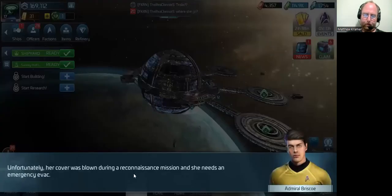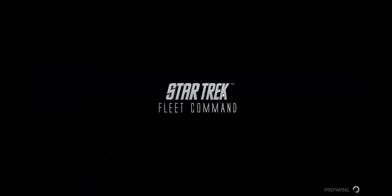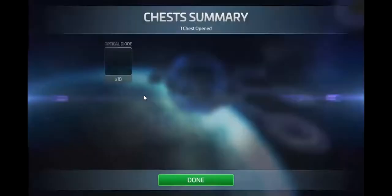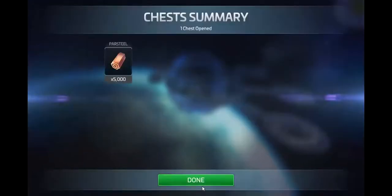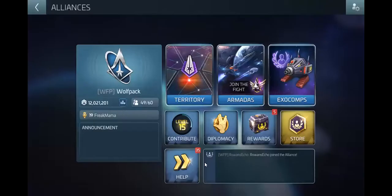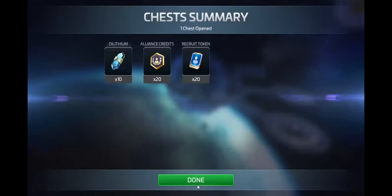So we got two events done. Let's claim some items here. Discovery welcome gift — I'm not a big fan of Discovery, to be honest with you, so I'm going to skip that one. 10-minute free chest. Four-hour free chest. Alliance — 35 people need help. Got five rewards: 20 recruit tokens, 20 alliance credits, and $10.